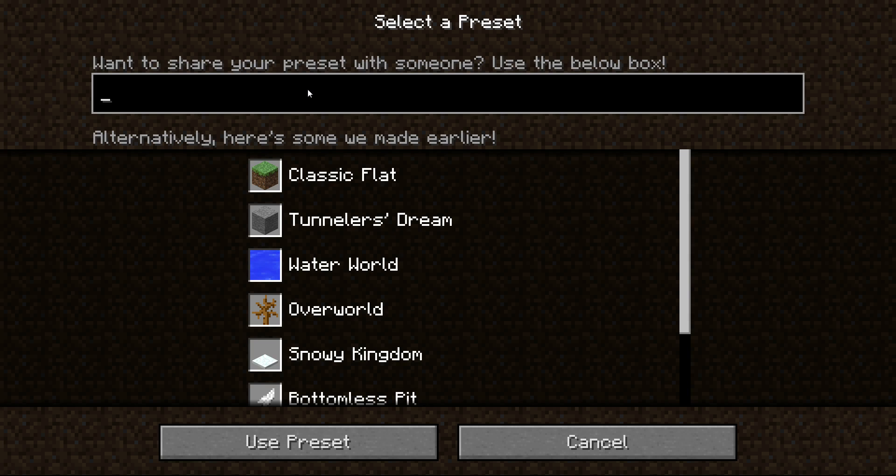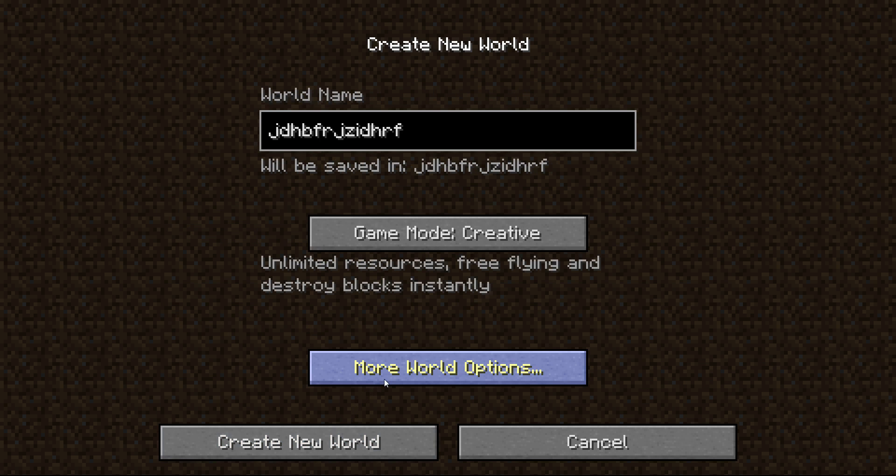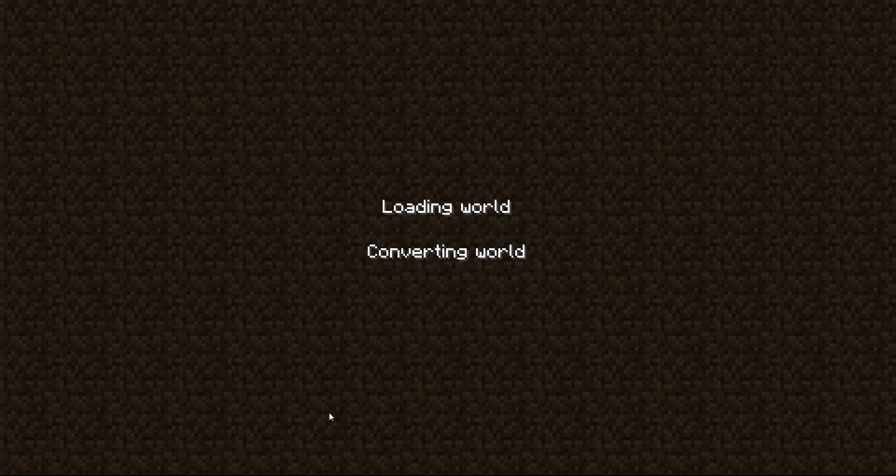I'm going to put the numbers in the description — copy and paste this. Highlight it on YouTube, then do control-V here and paste the seed in. Click use preset and it should look like this. Click done, then done, then create new world. It'll load for a second, or a long time depending on how good your computer is.